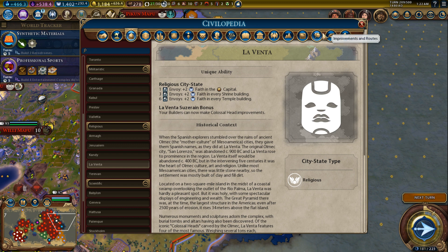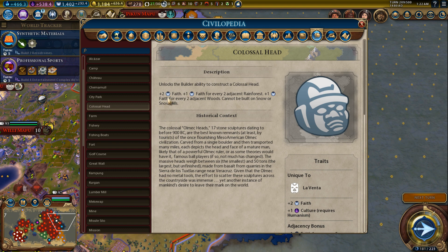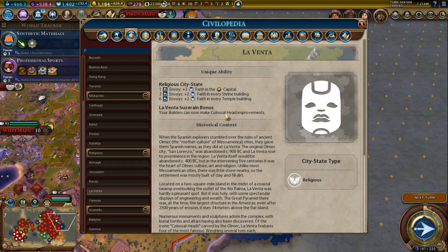La Venta: builders can now make Colossal Head improvements. The Colossal Head gives plus two faith, plus one faith for every two adjacent rainforests, and plus one faith for every two adjacent goods — but it cannot be built on snow. The problem is you'll probably be chopping the rainforests unless they have bananas next to a river, and the goods too. So you might get three faith points per turn at best, which is not a lot.